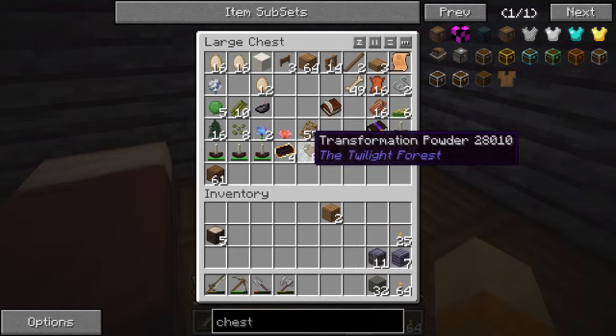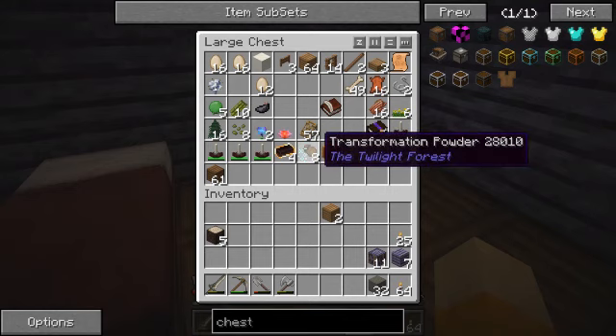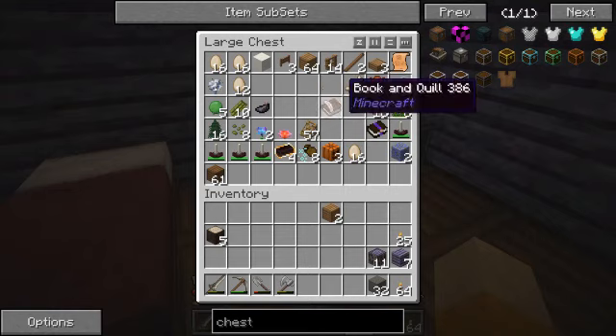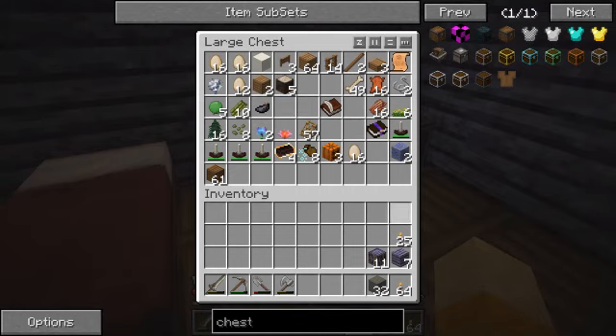I don't know what the transformation powder does - I imagine it was given to me to use but I don't have a clue, so I'm gonna have to look into that one, or you can comment below and tell me what it does. I don't know anything about the Twilight Forest, just being honest - I've never made an attempt to go there. I do know how to get there, I just never made an attempt to go.